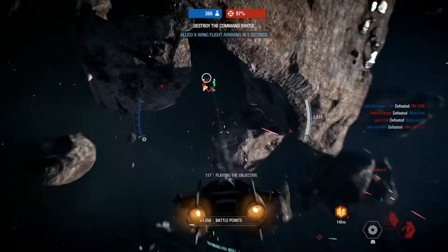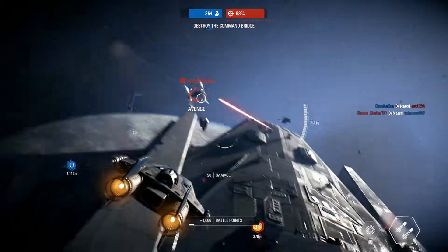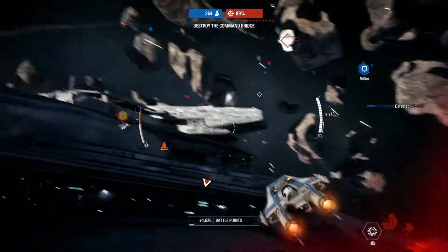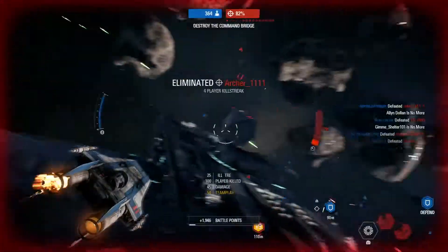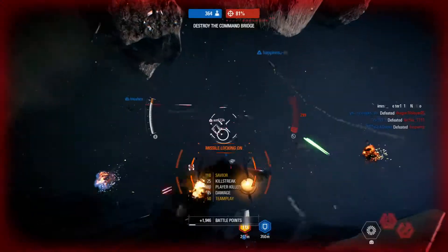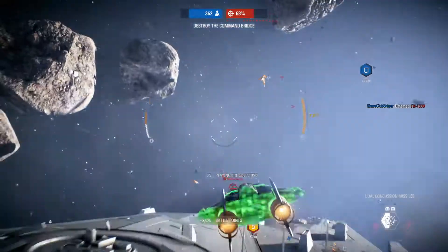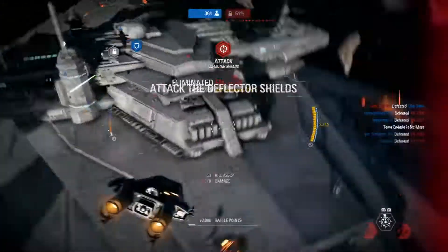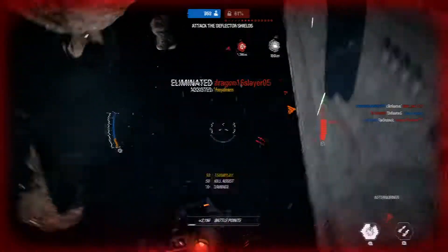Shields down. Target the command bridge. We don't have long. Make every shot count. Their TIE fighters are targeting our fighters — stop them. Our fighters have completed their attack run. Who needs a targeting computer? Keep going, you're almost done. Shields are back online. Hit those deflectors. Sensors indicate the front deflector is the most vulnerable.